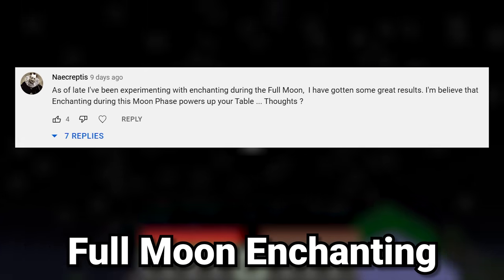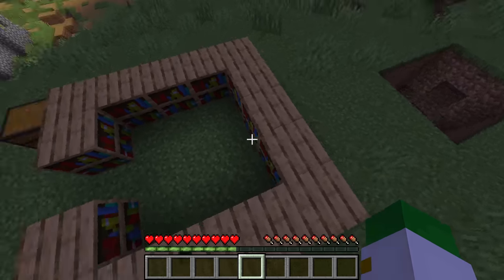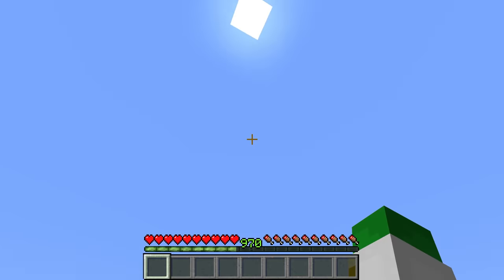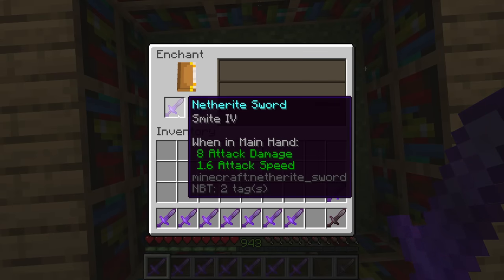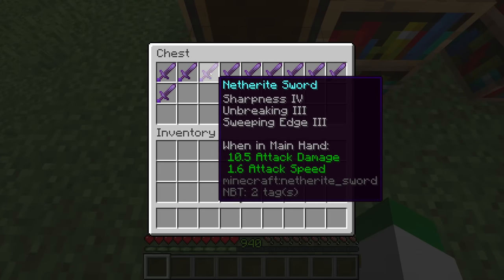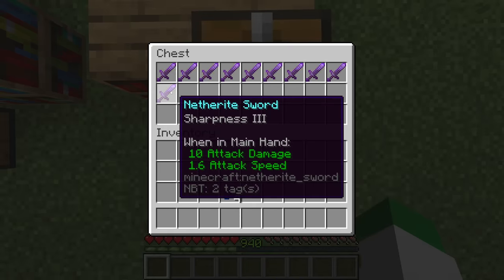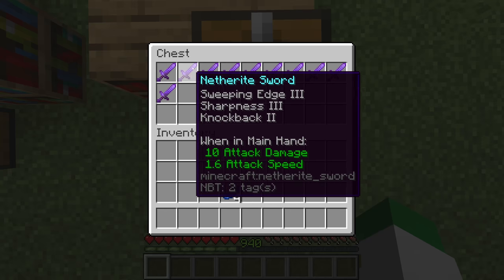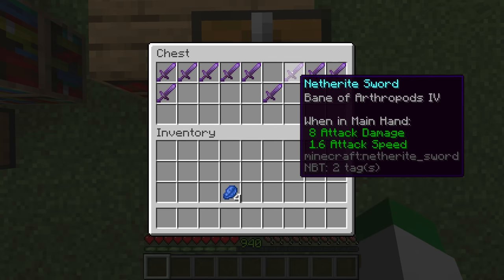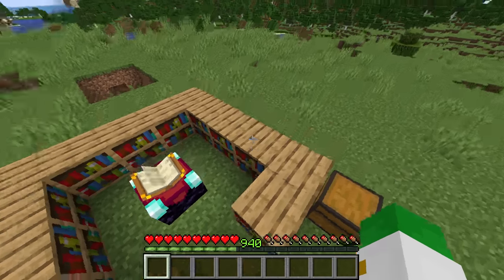The next question asks if enchanting on a full moon gives better results. I ran a test: I enchanted 10 netherite swords during a full moon and 10 during the middle of the day. The full moon swords generally had one to two enchantments each, with a couple having three. The daytime swords included one with Sharpness III, several with three enchantments, and one very good sword with Smite V, Looting III, and Knockback II — which is very rare. Technically we got better enchants during the day, so the result is that time of day does not affect enchanting at all.